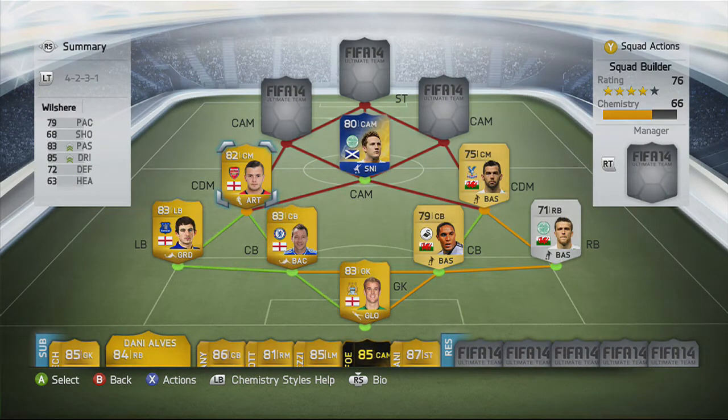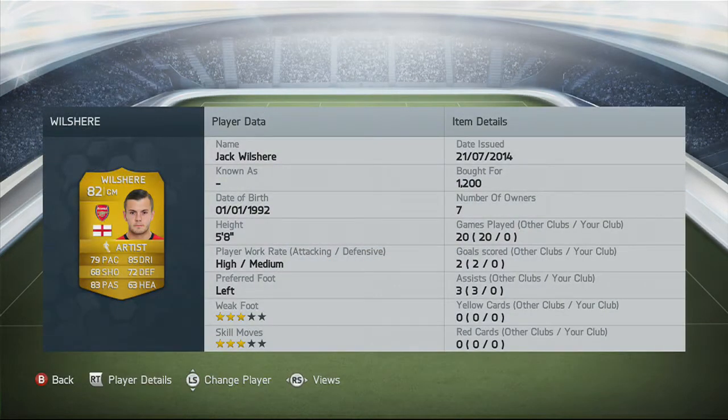Now onto Jack Wilshire. I was really thinking about using him instead of Gerrard in the last squad builder. He has a 79 base, 72 defending so he will stick back, 83 passing which is brilliant, 85 dribbling, 68 shooting — though he does have a decent long shot — and 63 heading for someone that's 5 foot 8. Also, I want to apologise — in the last squad builder I said Tim Cahill when it was actually Gary Cahill. Wilshire has 3 star weak foot and 3 star skill moves, and scored 2 goals with 3 assists for other clubs.